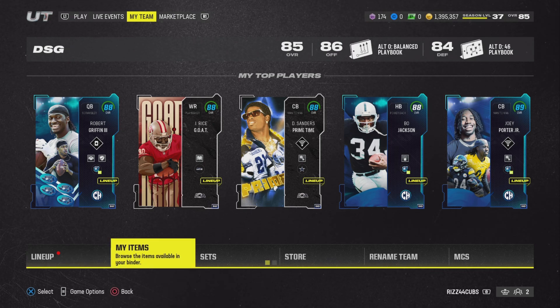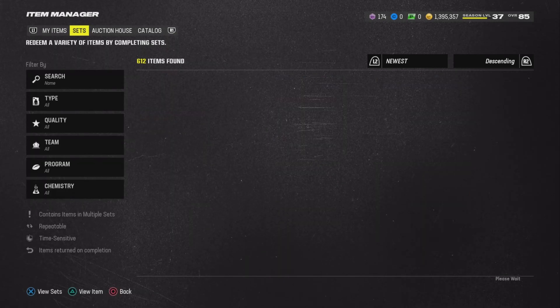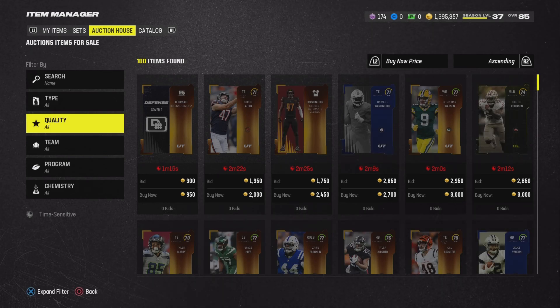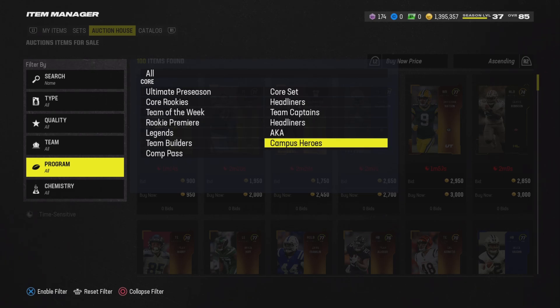Really quickly, do yourself a favor — go follow me on Twitter. I put out a coin method completely for free, no OnlyFans stuff, not making you pay for anything. It's a completely free method. You can get 20,000 coins for buying five cards, and it was kind of like a limited time method. So follow me on Twitter; the link is in the description or the pinned comment down below.